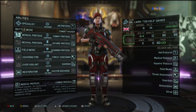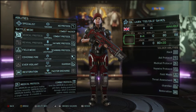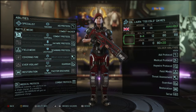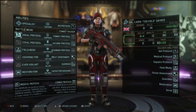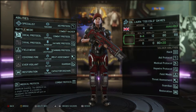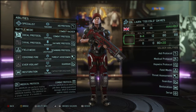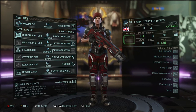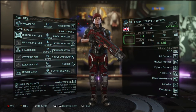At corporal rank you have the choice between Medical Protocol and Combat Protocol. I tend to lean towards Medical Protocol for my first specialist on a playthrough, just so I know I have somebody who can heal or stabilise troops remotely. A medkit is very useful equipment, and being able to heal remotely makes it even better. Medical Protocol means your gremlin can fly out and heal people from a long distance away rather than running up from close proximity.